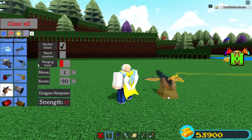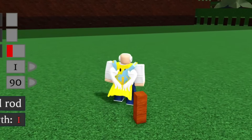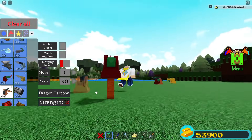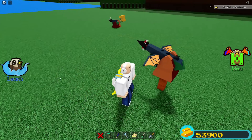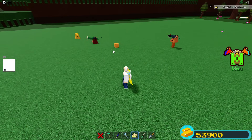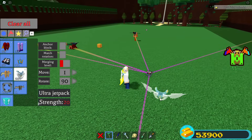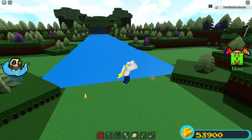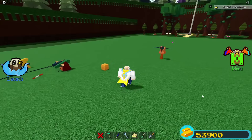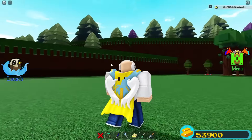I started wondering: what if I combined the dual harpoon with the dragon harpoon's tracking? What if placing two harpoons together would let one track while dual-firing? I went ahead and tried placing them together and activating them — setting auto-aim off and using wings to see if it would track me. It was close but I couldn't fully confirm it worked. Let me know in the comments if you guys get that to work, because if it does, that would be insane.